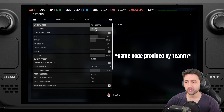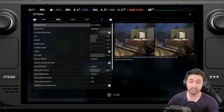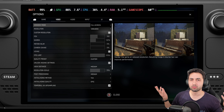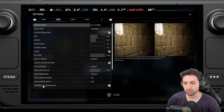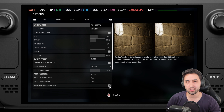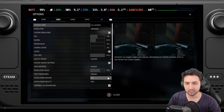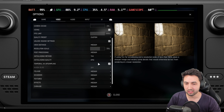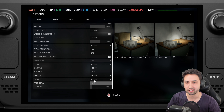We're using 800p which is native resolution, but we're using the resolution scale at 75%, which is essentially 600p instead of 800p. On the Steam Deck screen it still looks fine. I'm using something called Temporal AA Upsampling — TAAU — which is an upscaling technique similar to FSR and DLSS but built into Unreal Engine 4. We're using the medium preset with epic anti-aliasing, high textures, and high prop detail, so there are more objects in the scene.